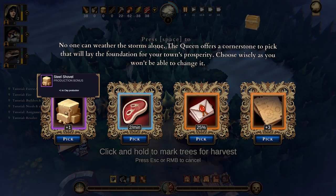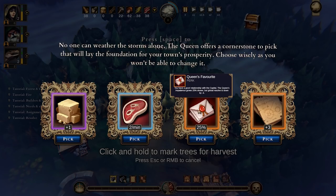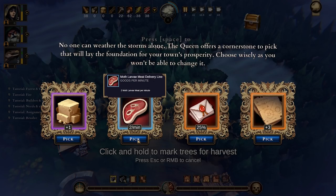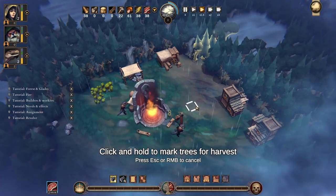So we can either have plus one to clay production — we're not making any clay just yet — or we have a delivery line of lava meat per minute, which is pretty sweet actually. Or you have a good relationship with the capital: the queen's impatience grows slower but resolve is down by four, which seems a little bit negative. And stolen tech: builders carry three more resources but the queen's impatience grows by two — no, I don't like that. I think obviously we go for the meat line, which I think just means it just turns up.